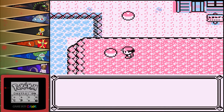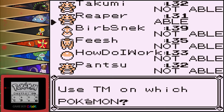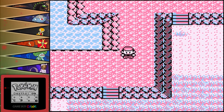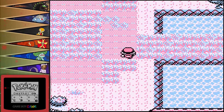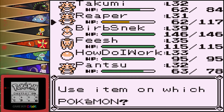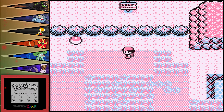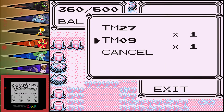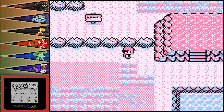I want to snag as many items as I can. TM27 — that is Aerial Ace. That's actually really solid. Reaper wants to learn Aerial Ace. Nah. Aerial Ace never misses. We also have Fly and it does have a chance to miss. Protein — I'm going to use that immediately. Reaper has some drugs. Attack rose. There's an item out here — TM09, which is Sing. Can anyone learn it? No. Toss it.